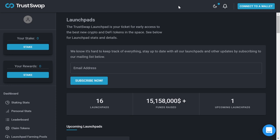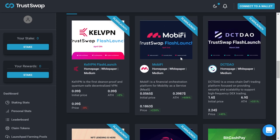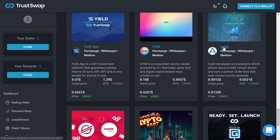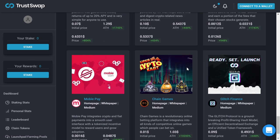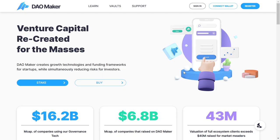Of course it depends on the project, because maximum allocations for different projects are different. When it comes to projects launching on TrustSwap, here are several examples: Mobify gave 6x, Stator allowed you to earn 34x, Cell Frame 71x, BitCash Pay 11x. Scrolling down we have projects like Outbit that gave 17x returns, or Chain Games that gave 100x — meaning if you invested $1,000 in Chain Games on TrustSwap, you would get a $100,000 profit.